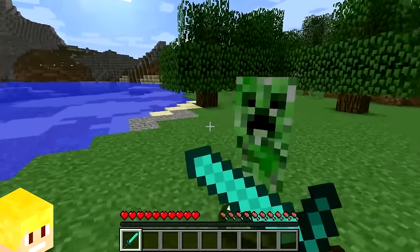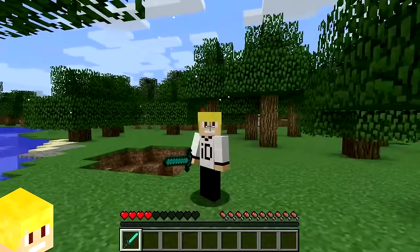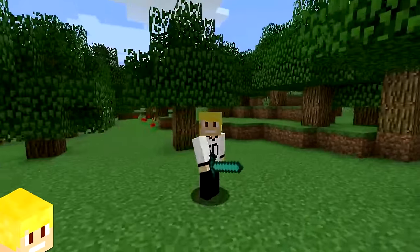Before shields were added into Minecraft, the player used to block mob damage by blocking with their sword, and it was also a great way to say hi to other players.